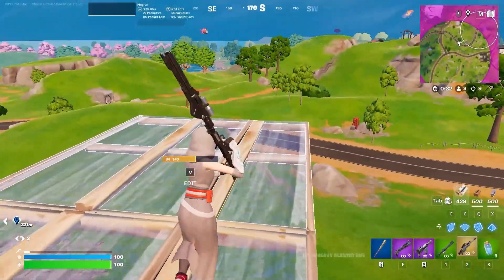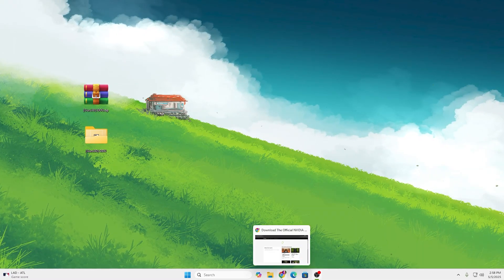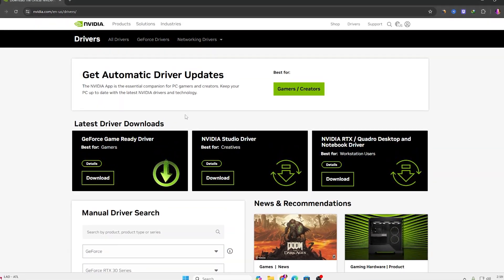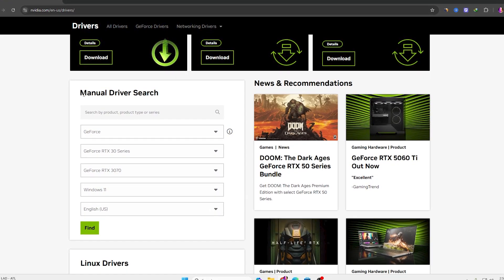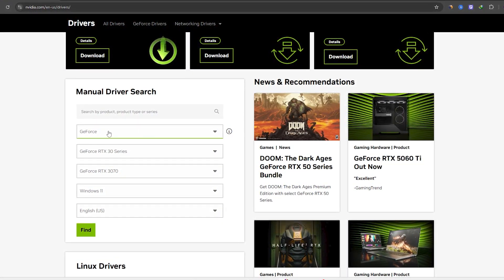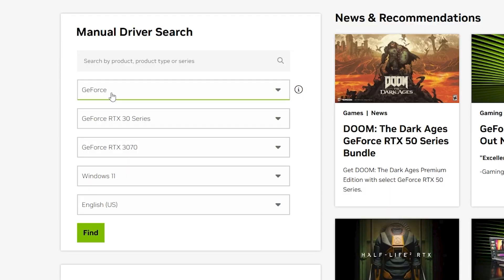Now that the old driver is uninstalled, it's time to install a clean version. Open the link from the description or simply search for 'NVIDIA driver' on Google and go to the NVIDIA website. Select the 'Manual Driver Search' option and search for your GPU model. I have a GeForce RTX 3070, so I've selected my GPU model and the operating system, which is Windows 11.